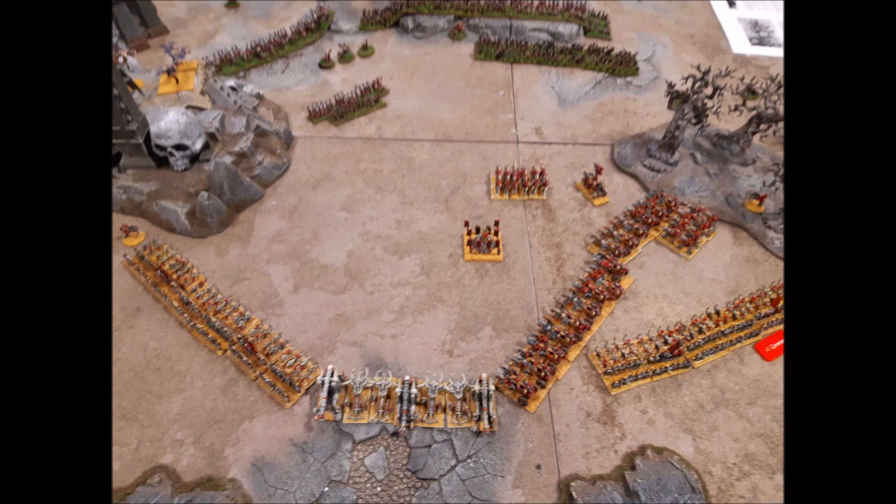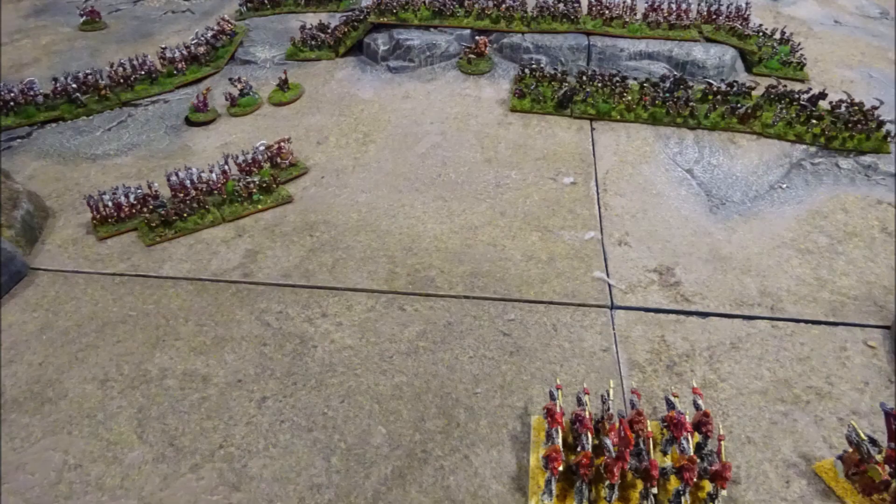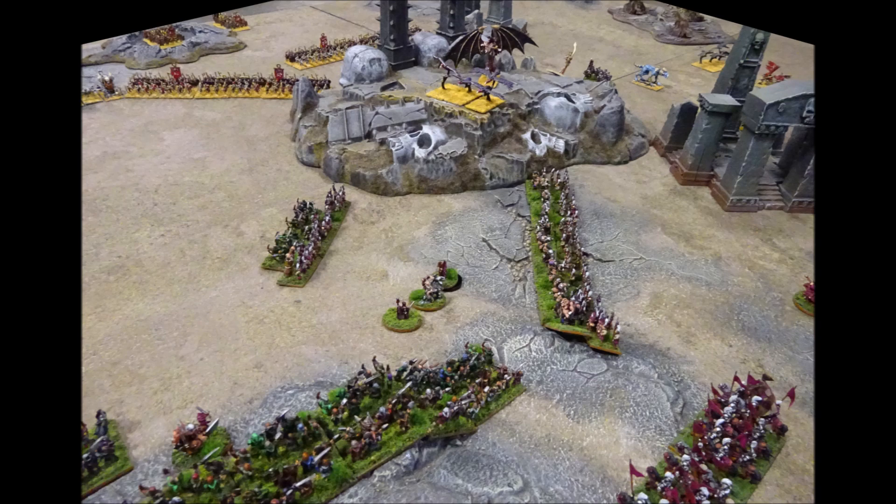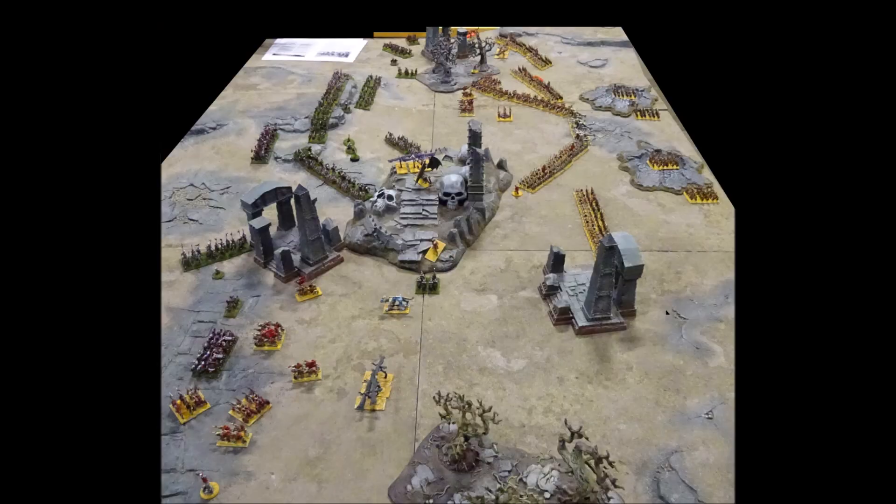In the centre, the raised dead are destroyed by Kislevite infantry who fall back in good order. The threat of undead flyers is enough to prevent the Kislevites from advancing further forward this turn. The Coven of Kislevite Shaman plots their next move to remove the undead artillery. The initial undead assault has been driven off, but the Kislevites have lost many lives in doing so.